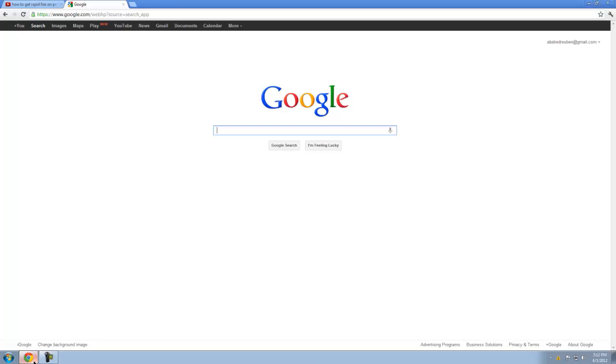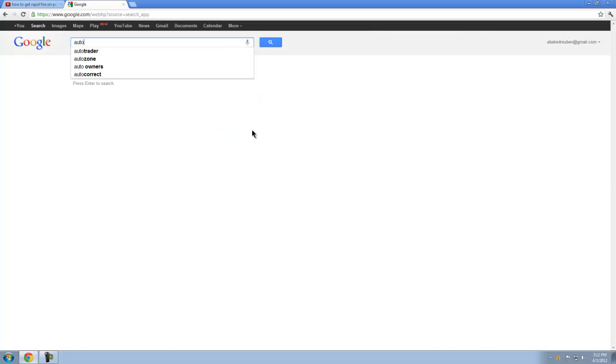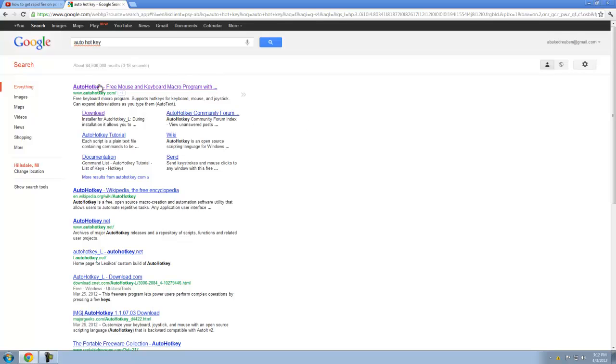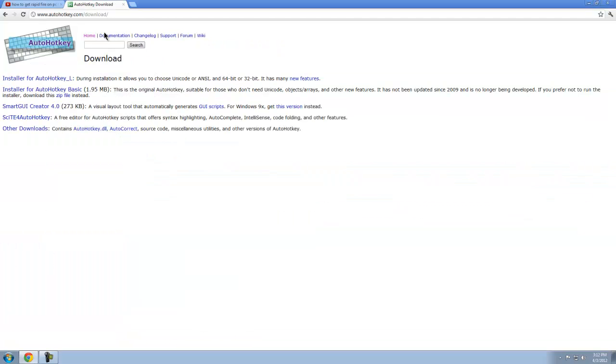Go ahead and start up your internet, type in "autohotkey," and there should be a website called autohotkey.com — it's like the first result. Once you click on that, go to Download and then click on the installer for AutoHotkey.